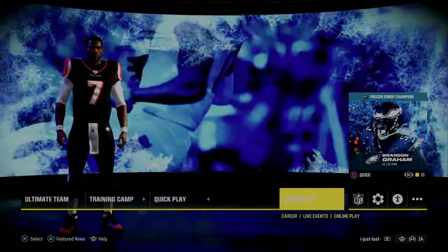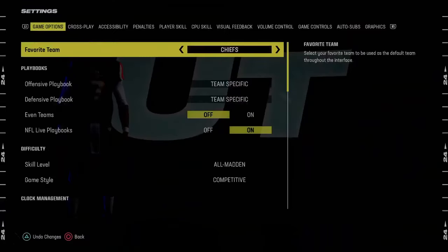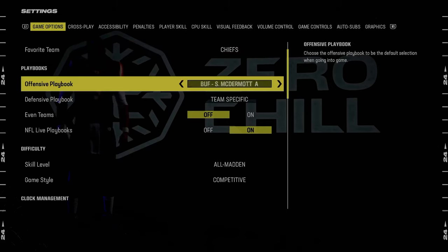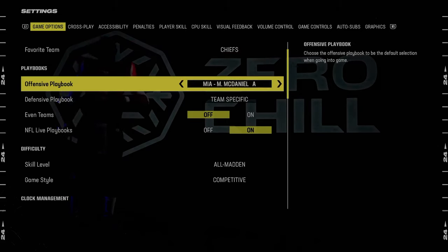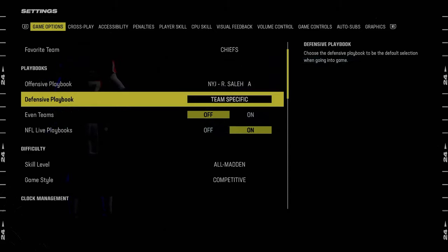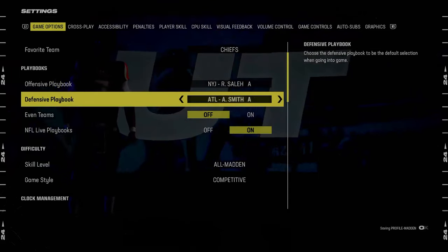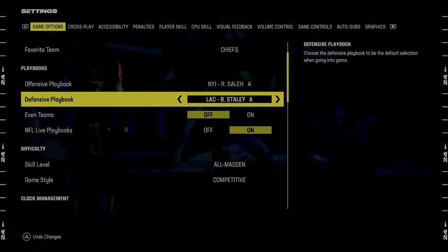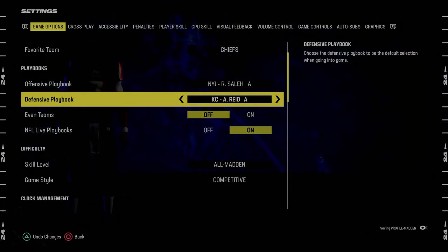Before we get into the game, we're going to be going through our settings. In the main menu, tab over to settings. The playbook we're looking at today is the New York Jets defensive playbook. In this game, you either want to be in the Kansas City Chiefs defensive playbook or the multiple defensive playbook. I really like Kansas City — it gives you the most versatility.